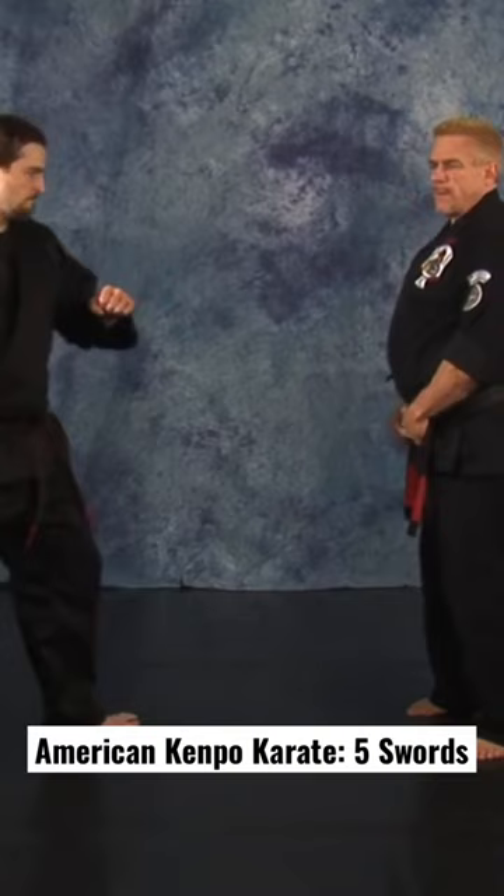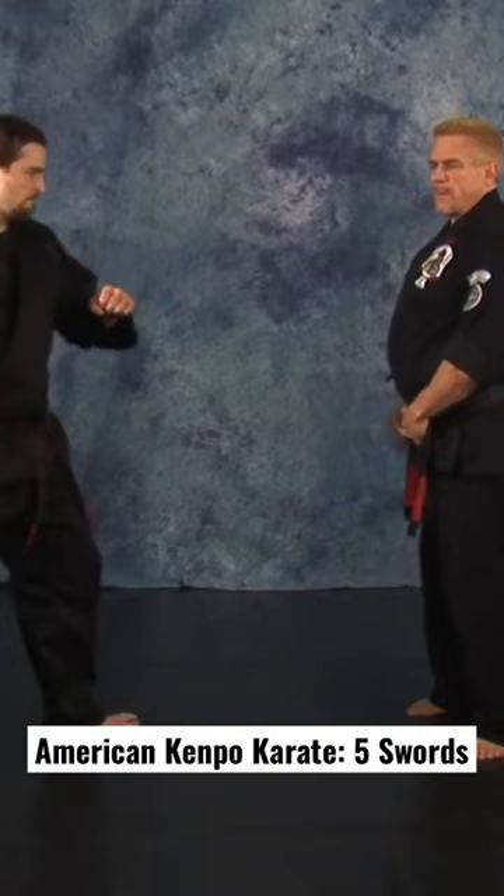As your opponent steps in with his right roundhouse punch, step in with two chop blocks to the arm, right outward chop to the neck, forward bow, heel palm of the face, pivot to a neutral bow with an uppercut punch to the body, step off, outward chop, hook, pivot with a chop, cover out.